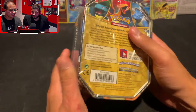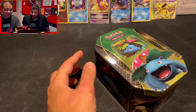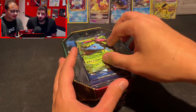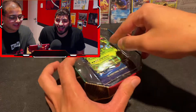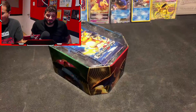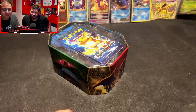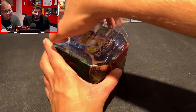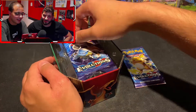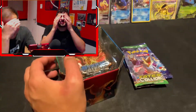Now we're doing the 2014 tin. I'm honestly so excited to see if we get a Black and White pack — I'm expecting a Plasma Blast or a Legendary Treasure. But it has an Evolutions, and I'm really hoping this has some other really nice packs. Obviously Evolutions is a great set, but we may have gotten scammed. Let's take a look at what packs we get. Did we just get scammed? We got one Evolutions pack, and — oh my God — a Steam Siege. It's even worse. Out of the 2014 tin? Ouch.